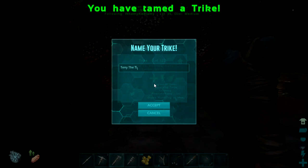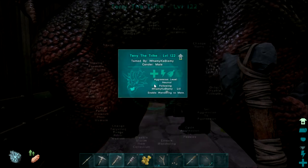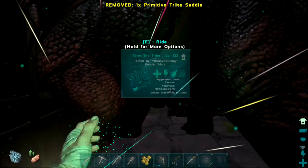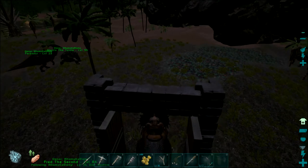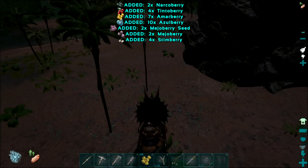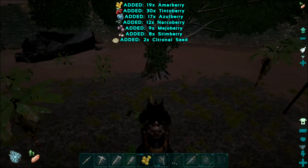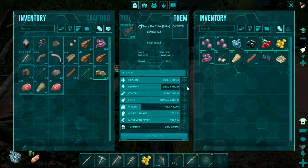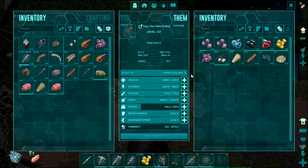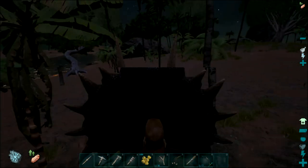Terry the Trike is tamed! Right, first of all let's make sure he is set to passive — the reason for passive is when you jump off him you don't want him to go and attack something. Let's put the saddle on him. Now let's show the difference in harvesting — he can harvest berries, and if you look at the amount he can harvest and the area he can cover, you can do two bushes at a time and get a lot of stuff. He does have ridiculously low stamina though. He's leveled up — I've probably got to give him a little bit more stamina. Look how cute that is — he's a puppy trike!